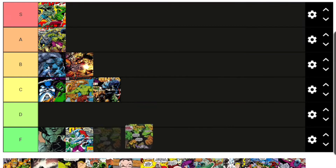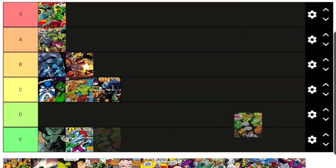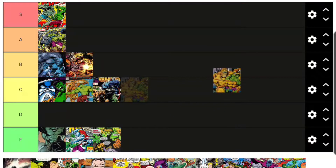Banger McCrusher is a character I just learned about from a custom group on Facebook — it's a mixture of Hulk and the Thing combined into one big super giant monster. He goes in F tier.